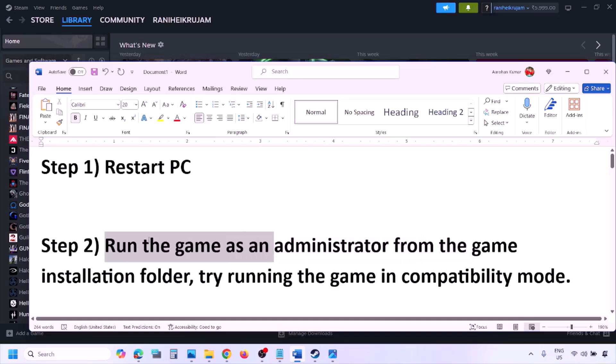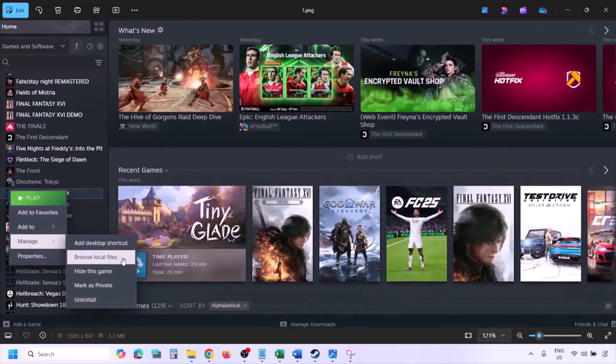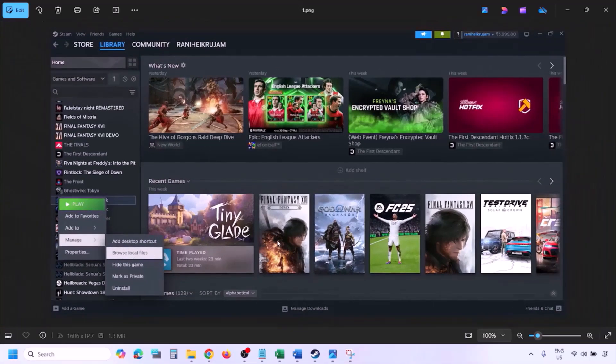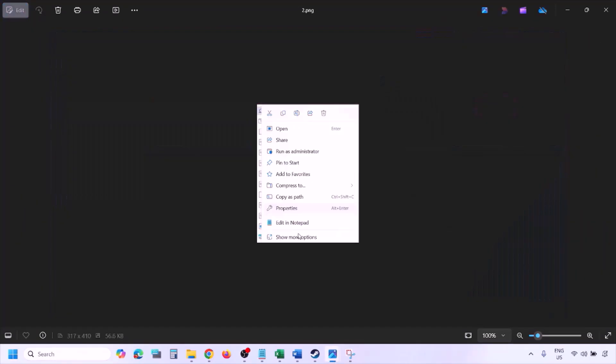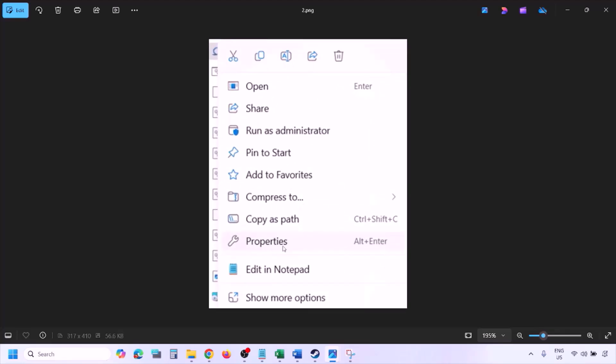The next step is to run the game as an administrator from the game installation folder. Go to Steam, then go to Library and find the game in the list. Right-click on the game, select Manage, and then click on Browse Local Files. Once you click on Browse Local Files, it will take you to the game installation folder. Right-click on the game exe file and select Properties.